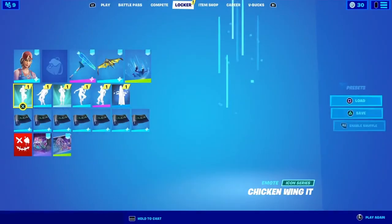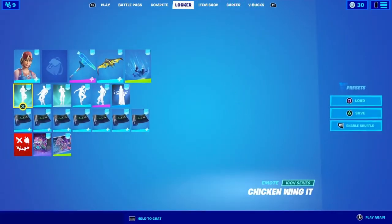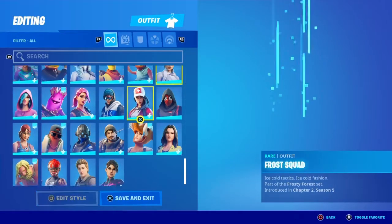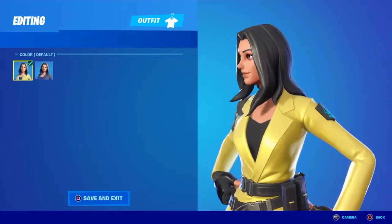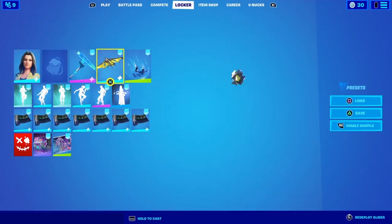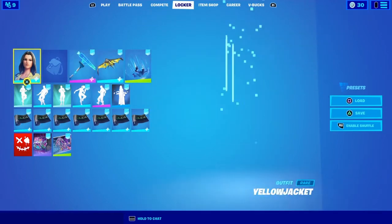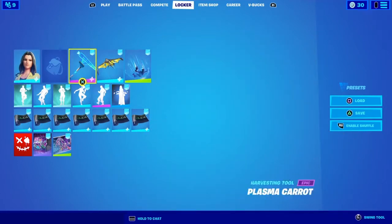Now if you're wondering whose glider this is — this glider is her skin's glider. That was a starter bundle for this skin. If you don't believe me, look at the yellow, the black, and that little blue symbol right there. So this is her glider.